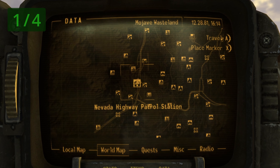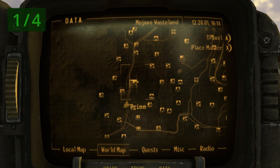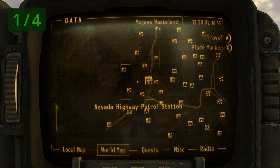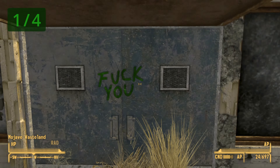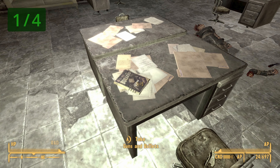The first copy is found in the Nevada Highway Patrol Station. It is directly south of Prim and northeast of the Mojave Outpost. Once you make it, go ahead and go inside, and once inside just look ahead of you and it should be right here on top of this desk.